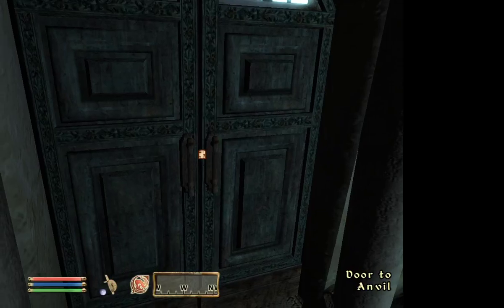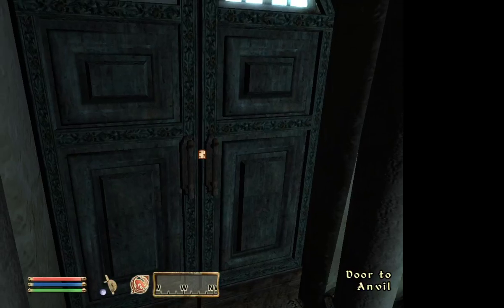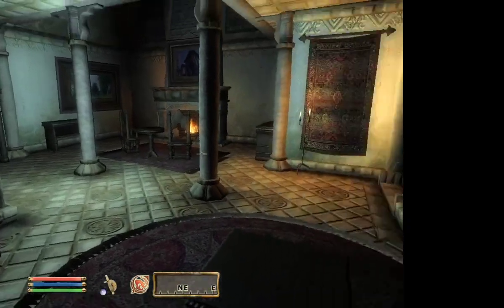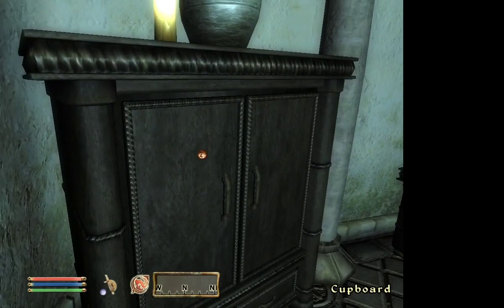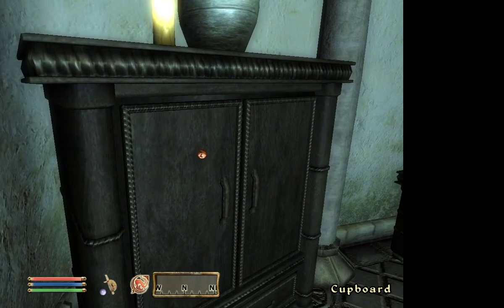Hello guys and welcome back to Let's Play The Elder Scrolls 4 Oblivion. Off screen, what I did is I went through every single chest in my house and all the loose items I picked up. The ones worth zero gold I stored in a barrel in the basement, but anything that was worth any gold I went and haggled and sold it.